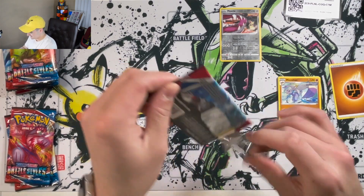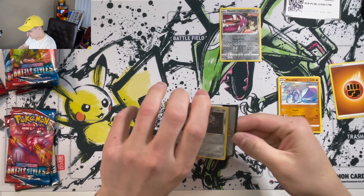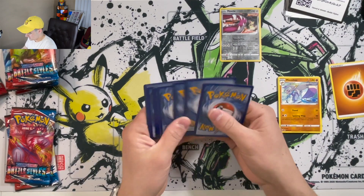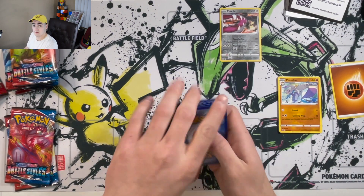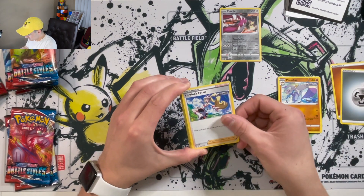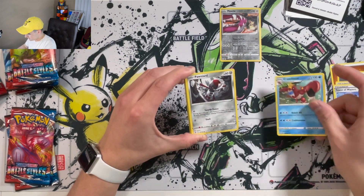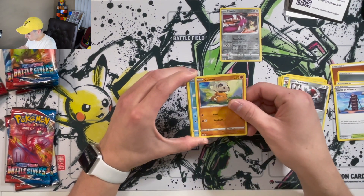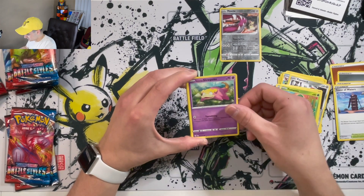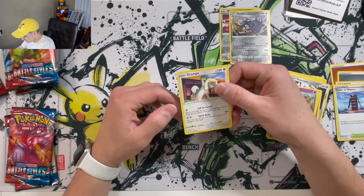Empoleon pack, here we go. Code card for the code boys — hopefully someone who watches the videos can get use of it. Energy, Karina's Focus, Tower of Waters, Crawdont, Prawnard, Cubone, Remoraud, Formantis, Galarian Slowpoke, Reverse Holo Steelix, and a Trampa.